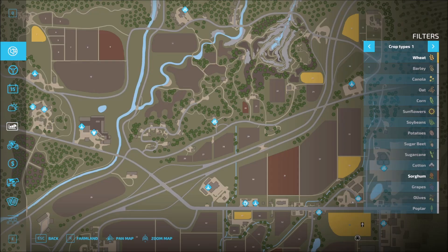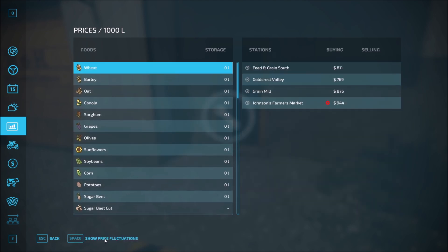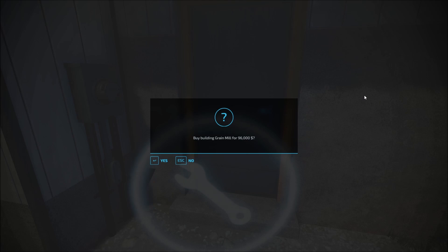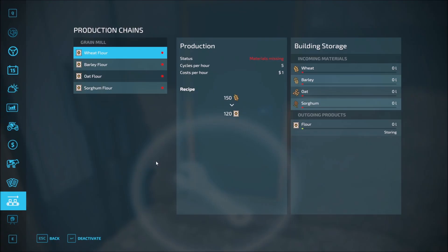If we don't buy this and we show up to sell — the grain mill will buy wheat for $8.76, but of course we don't want that. We want to buy this thing. Buy a production point — $96,000! That's not bad at all. Absolutely we want to do this. Now we need to manage this thing — we're going to want to do flour.